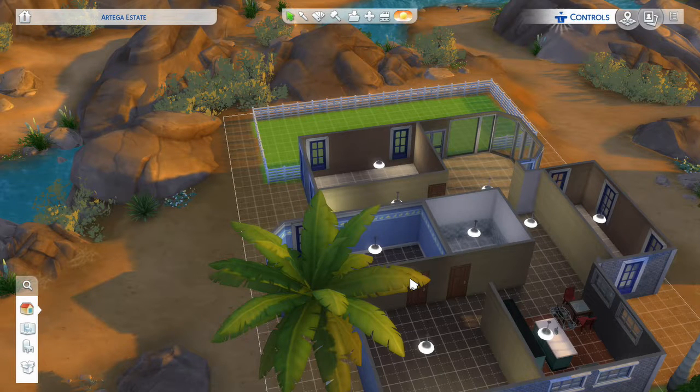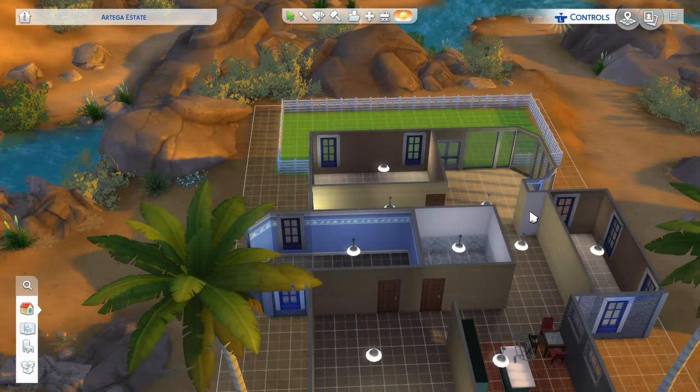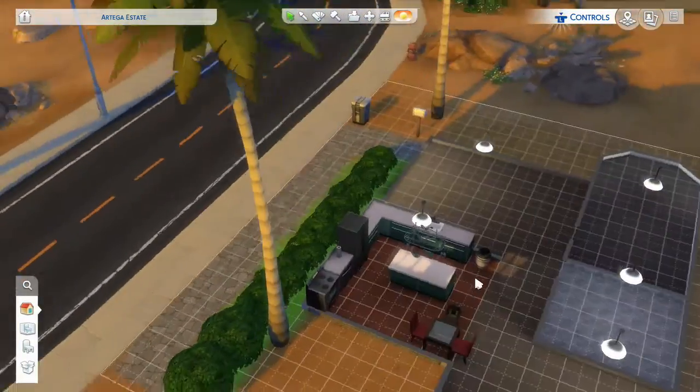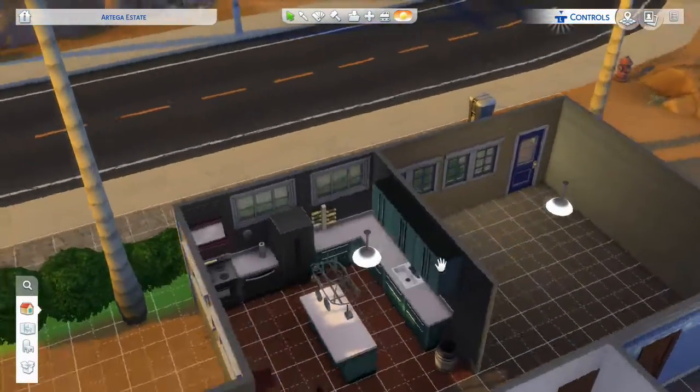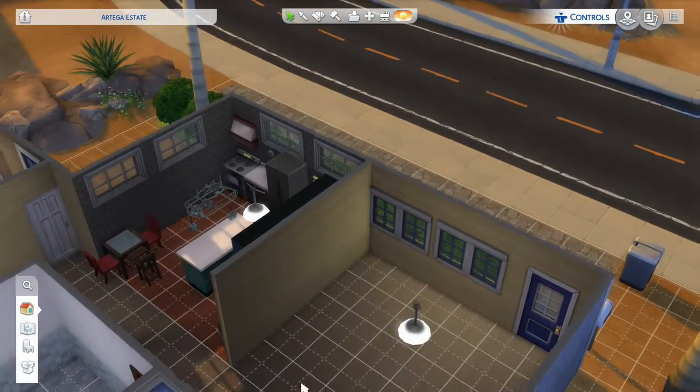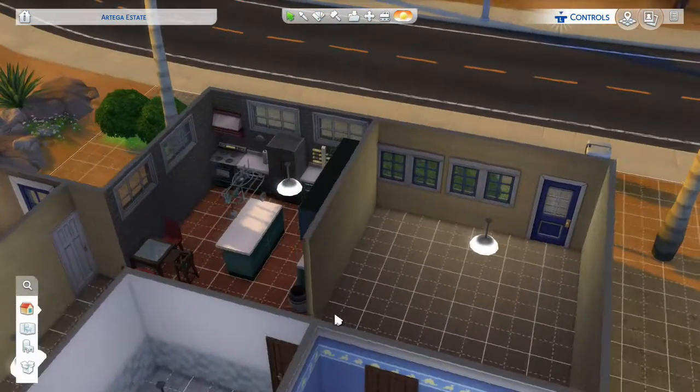Welcome everyone to another Sims 4 video. Today we're going to start with part 2 of our building and finish it up. I took the liberty of finishing up the walls and flooring — well, except for one wall I left for you. There's also more decoration in the kitchen since we'd already done that, but other than that I've done nothing else. Let's get started.